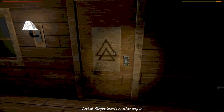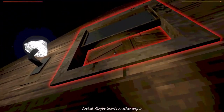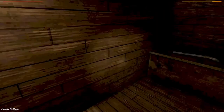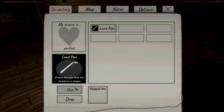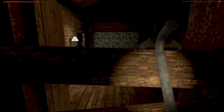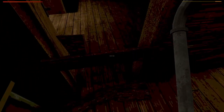Locked. Maybe there's another way in. Maybe there's a nice creepy symbol on the door too. Let's go ahead and break into the random building. Hopefully this isn't somebody's home. What are you? A lead pipe. Do I just drag you into my equipped item? Oh, okay. This is actually just way too funny.